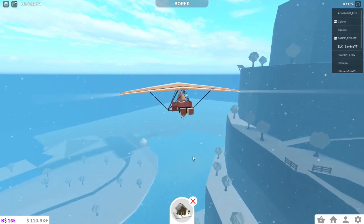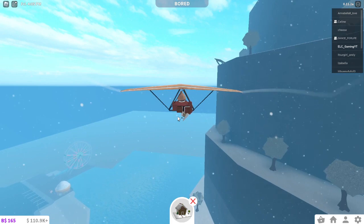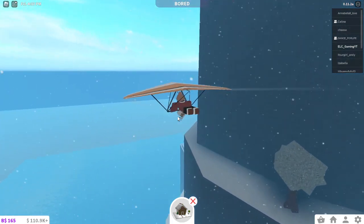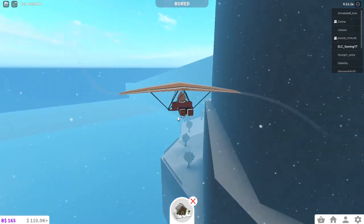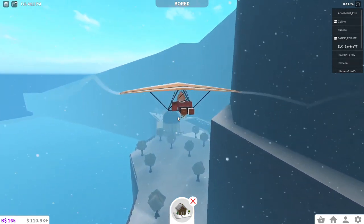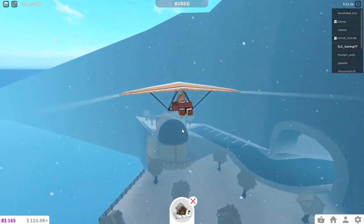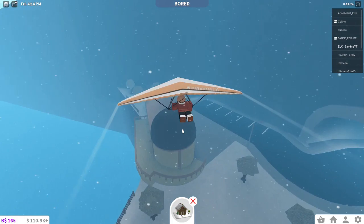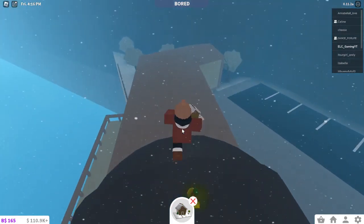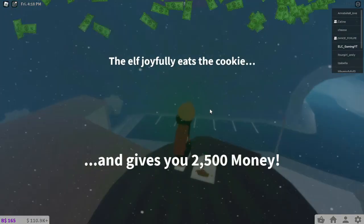So you're facing the water. You want to go all the way over here, and then you will see that on top of the observatory there will be an elf. So you want to jump, and then yeah, here's the elf.